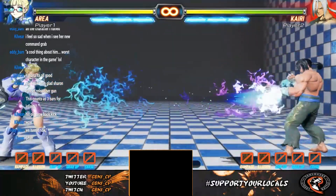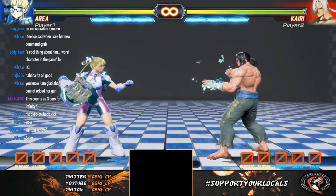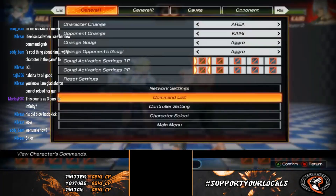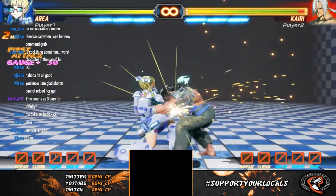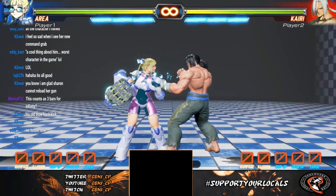So once she absorbs a projectile, you can throw it back — and she gets a projectile, which is pretty cool. You just take it with the absorb and throw it back. Now the cool thing I was going to mention is that she can cause a spark attack on her Humming Rush — the medium version — where you press two punches at a certain timing on the last hit, and you actually get an extra juggle and better okizeme.